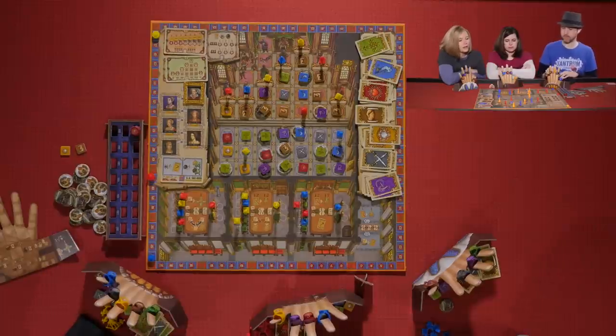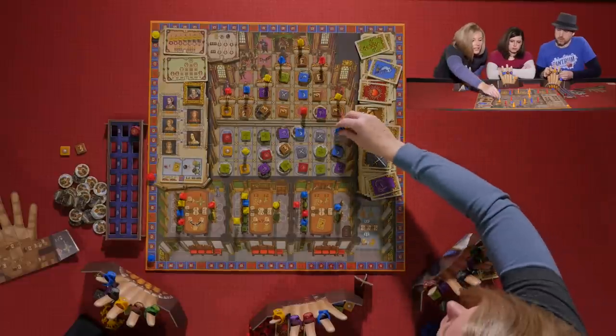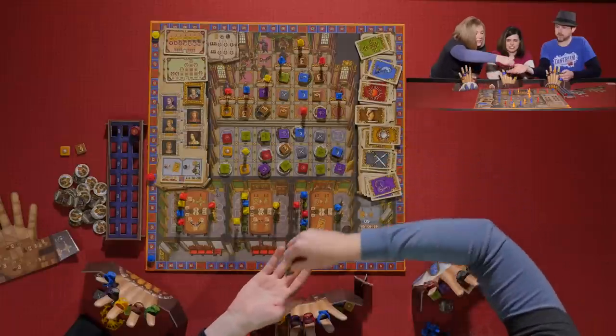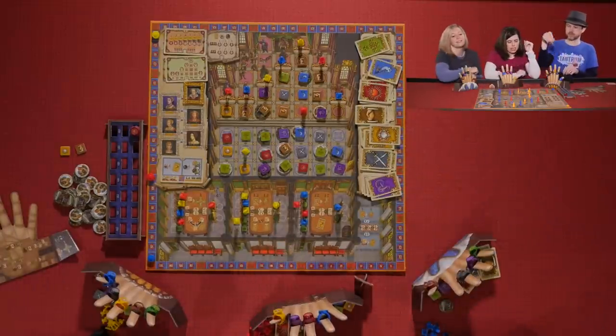Sarah takes the A action, which allows her to move a courtier one spot matching her ring color. She does brown and takes over Kevin's spot, pushing him off the track. Sarah gets eight points.